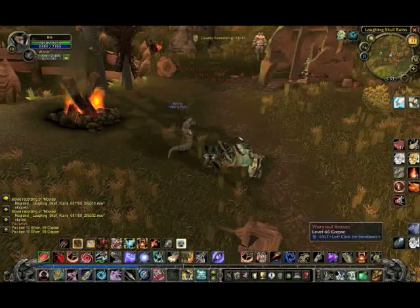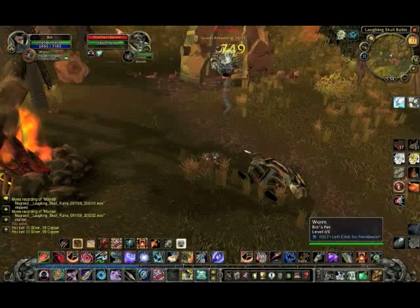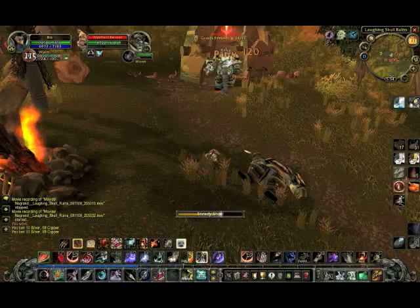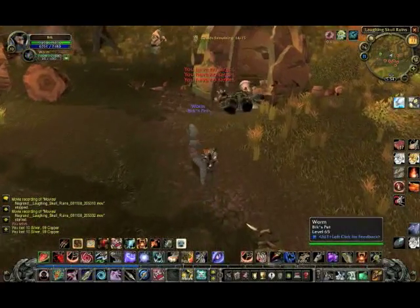Now this thing suffers, again like the Camara, in that it likes to find its range for its acid spit. It'll scoot in, stop, scoot in, stop. This guy doesn't have dash — worms don't dash. It's a tenacity pet; it can't dash. I don't want to see a worm dashing anyway — that's just too disturbing to imagine.